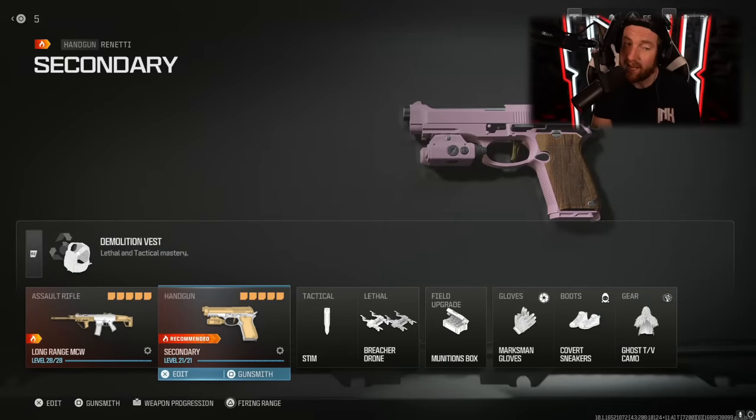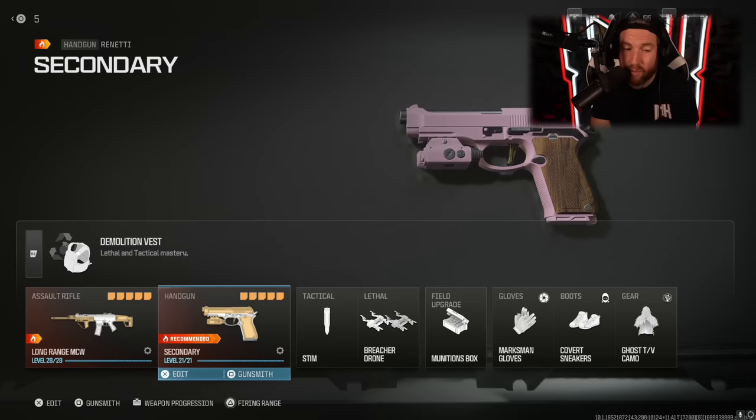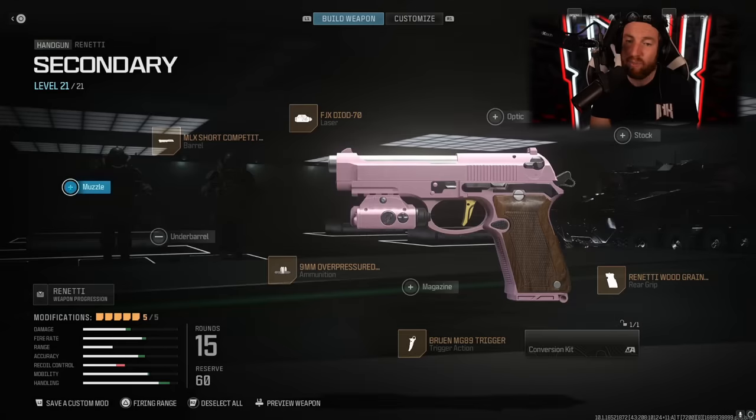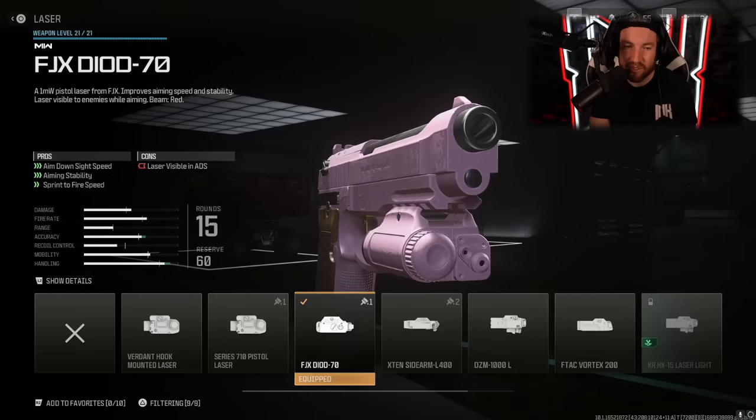On every single one of my classes, I have the same secondary weapon. The secondaries are all kind of similar and it doesn't really matter which one you use. However, I am the most consistent with the Rennetti. As far as what I use on this Rennetti, it is the same on every single one. We have the FJX DIOD 70 laser. The laser is visible while aimed down sights, but I'm not walking around with this weapon aimed down sights. The reason why I use this is because it vastly improves your aim down sight speed, aiming stability, and sprint to fire speed. The ADS and sprint to fire speed are most important with a secondary because I'm only ever pulling this thing out if I run out of ammo or if the enemy sneaks up on me and I need to pull out a weapon real quick.